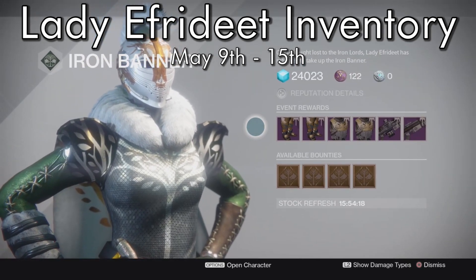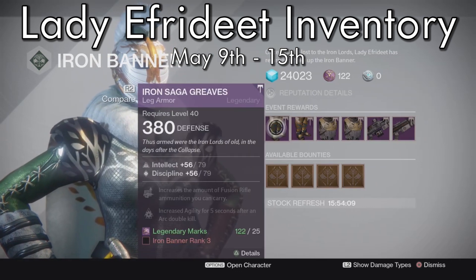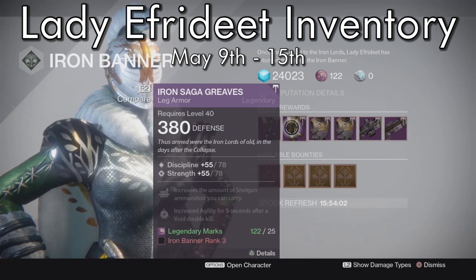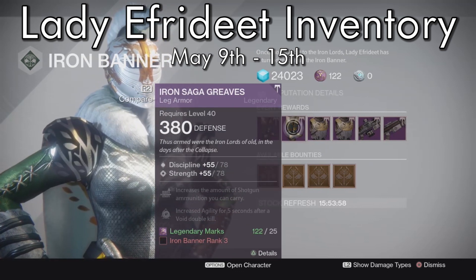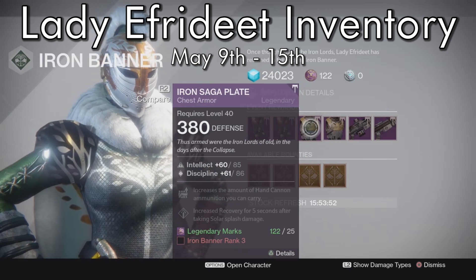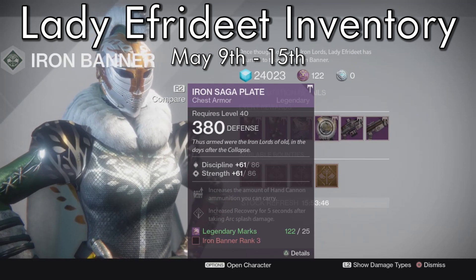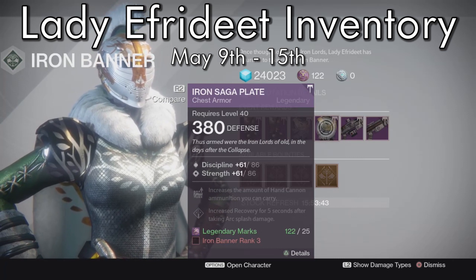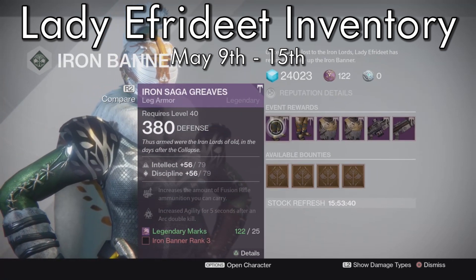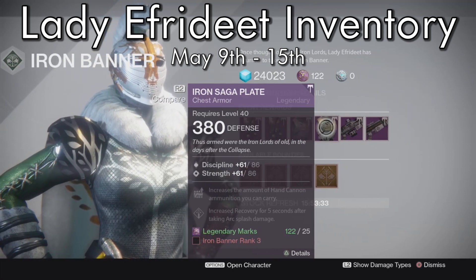Alright guardians, we are here at Lady Ephrodite's inventory. As I told you previously, the armor is going to be basically tier 12, so it's 98 to 100 on stats. Boots look to be about 100. You've got discipline and strength, but look at the perks as well — fusion and rocket launcher, shotgun and machine gun, hand cannon and shotgun ammo, hand cannon and sniper rifle ammo on the chest. That's probably the one to go for. Just look between your hunter, warlock, and titan to see which stats you need and throw pieces in for that tier 12 build.